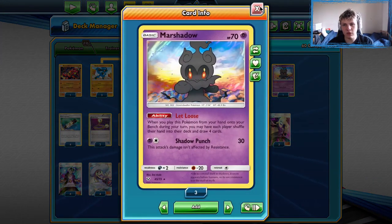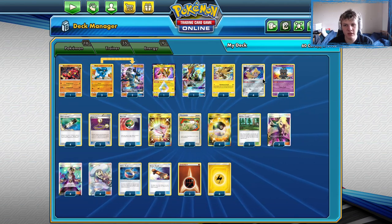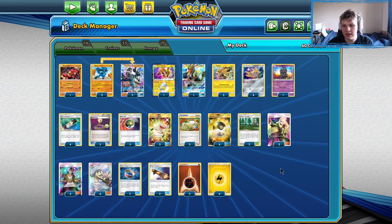We also have Marshadow in here because we don't have any bench sitters like Wobbuffet or Absol, so we have bench space for the Marshadow pretty consistently. This is the updated list on the Zapdos Lucario. Let's go ahead and play some games.